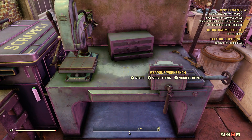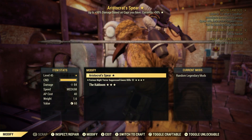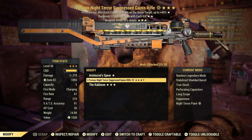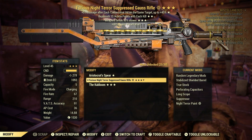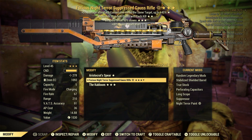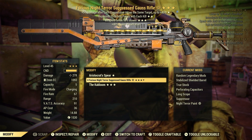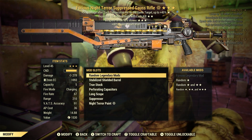Let's go to our weapons workbench here. We're going to modify. Now this only works if you know a paint or a skin for a weapon. And if you're like me, you have several weapons in your stash box, and if you've played over the years you might have a pretty good chance of having a weapon and knowing a skin or paint for it. So we'll use this Gauss Rifle, for example.